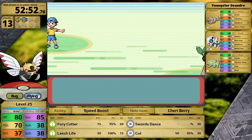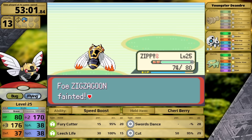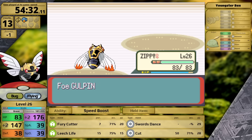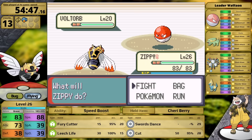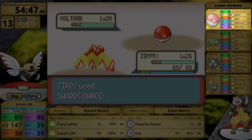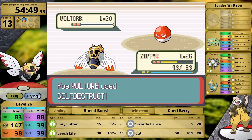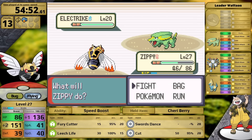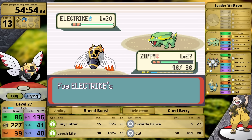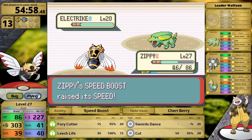Up next is Watson, but before that fight I clear out all the trainers surrounding Mauville City, since I have to backtrack through these routes later anyway. The Electric-type Specialist is one of the best trainers in the entire game, and Ninjask is technically weak to him. These fights plus some gym battles bring it close to level 27. Voltorb has Rollout, two Electric-type moves — Spark can paralyze — and Self-Destruct, which it goes for on the first turn. It does massive damage, taking Ninjask down to just above half health. Luckily the next Electric can't paralyze me unless Static activates, which is a 30% chance. The AI uses Howl to try to match my setup, which makes no sense for Watson — he's basically throwing.